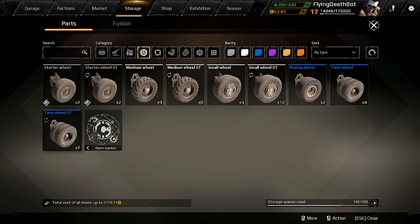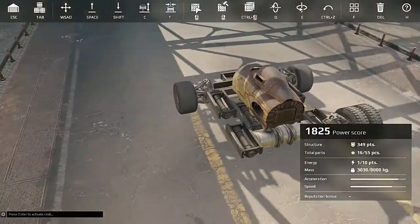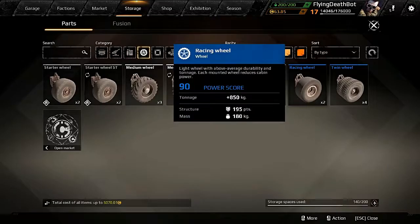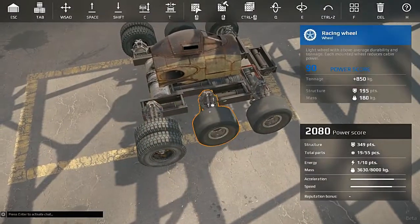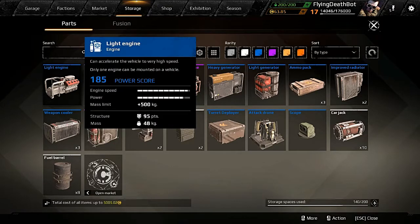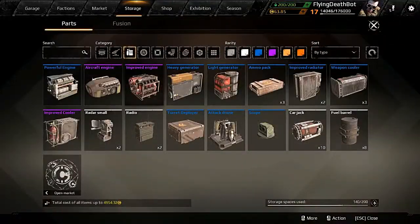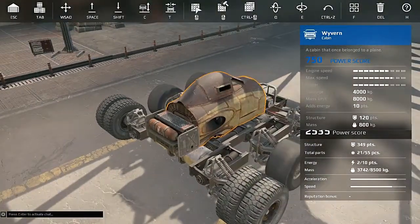We're going to go lower power score on this one. Get the twin wheels that steer in the rear - I really love the twin wheels. They give a decent amount of structure and make your build really stable, keeping you from wiping out. We're going to see if we can cram on some more engine action. We're going to use an easier engine, a little lower power score one. Is that going to give us a bonus to engine speed? Yeah, we'll put the old light engine on - it's great for just about everything.